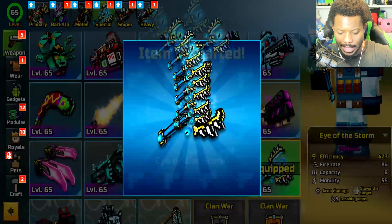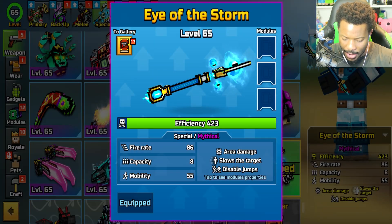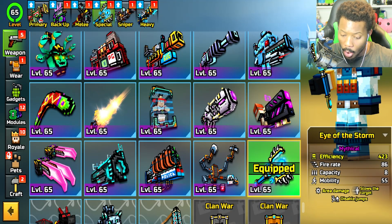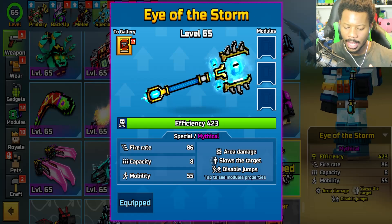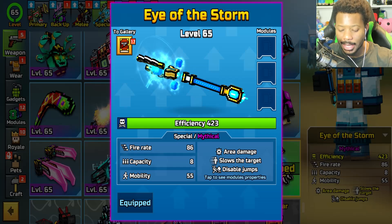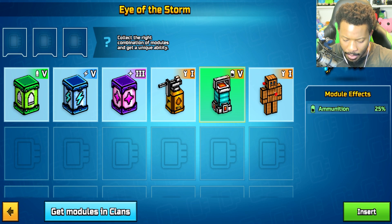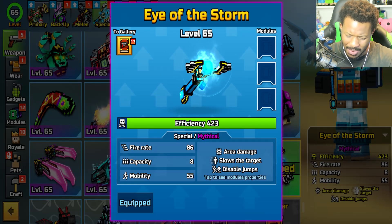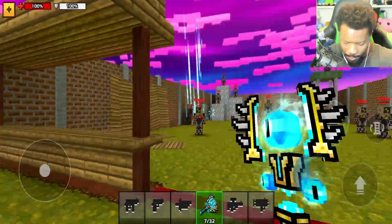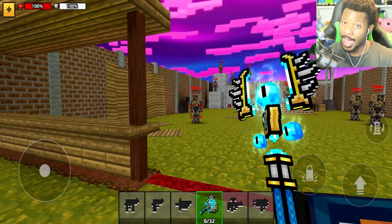Let's craft this up and see what we get. There it is — look at that. Let's add some modules to this and see what it actually looks like when we shoot it. Is this going to be kind of like the Triple Bite? Although this is a special weapon. I need to see exactly how this does. The way I stomp it in the ground, it almost seems like a Triple Bite. Let's go to the polygon and test it out first.